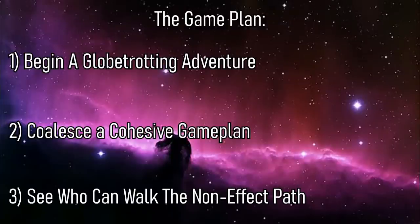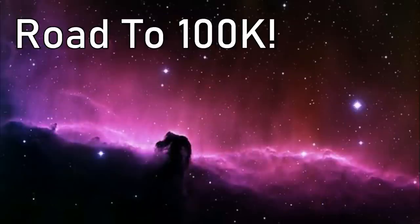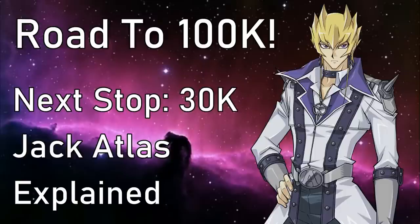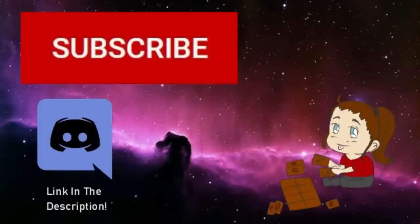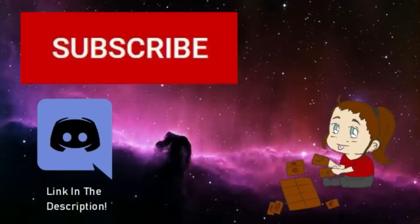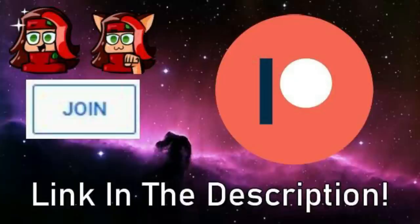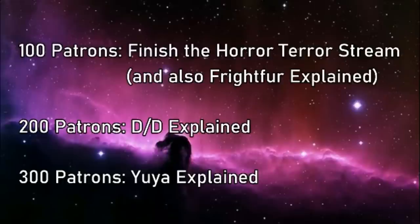Before we continue, a quick reminder to please like and subscribe if you've enjoyed my content so far. We're on the road to 100,000 subscribers, and there's no better way to get there than on our Duel Runners. Our next stop is 30k, where we'll have Jack Atlas Explained, which includes Resonators, Red Dragon Archfiend, and whatever other cards were used by the Masta of Fosta. We've also got our Discord, where my failures shall be logged for all eternity. I'm also on Twitch, where you can join me for viewer duels and progression pools. And don't forget about my Patreon, where you can gain access to my videos early, reach some of these milestones, as well as helping to determine which Explained videos I make. Thank you all so much for watching, and now back to the video.